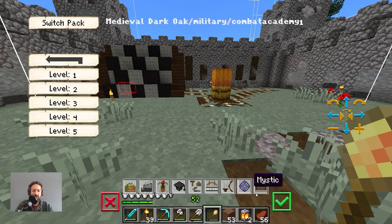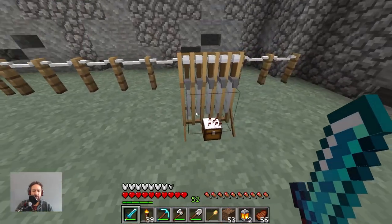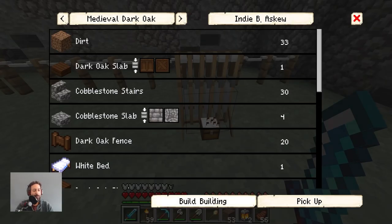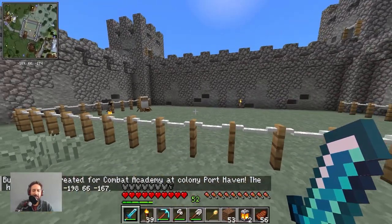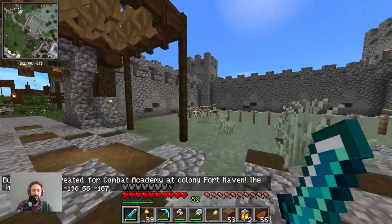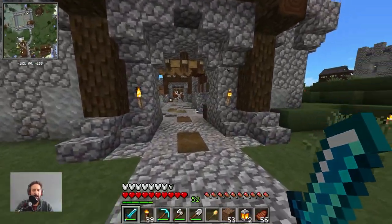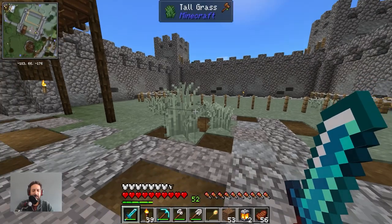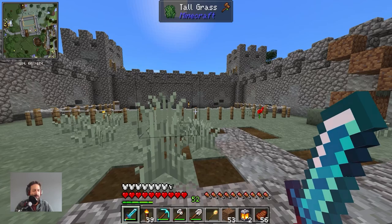We'll go to level one first and have it built. Where is the main building block? There it is. Let's go to build options — Indy, build this building please. She'll come over here and build it. At level one we'll upgrade to level two, so forth, blah blah blah, until we have level three. This is going to take a while — I will be back in a bit, and then we'll have level one here completed and see what it looks like.